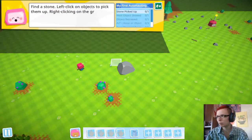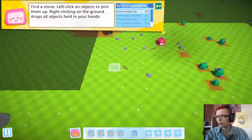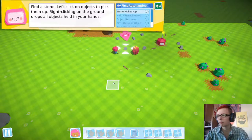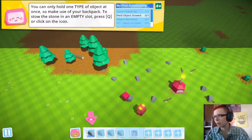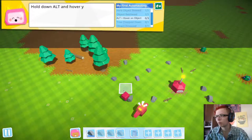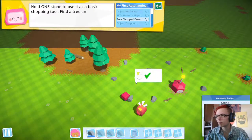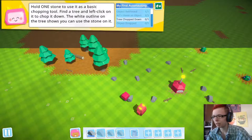Now for the basics. Find a stone and pick it up. You can only use one type of object at once to make use of your backpack. To stow it, press Q. Hold Alt or hover your pointer. With one stone, use it as a basic chopping tool.